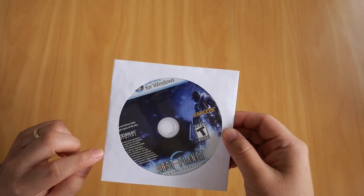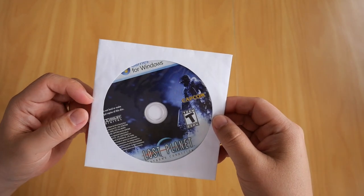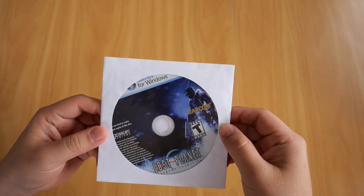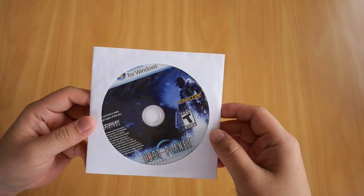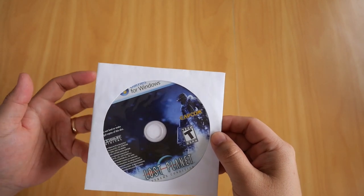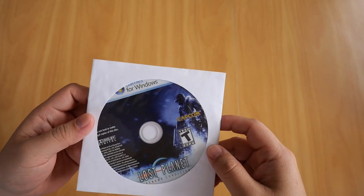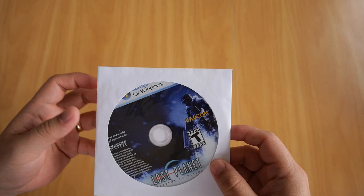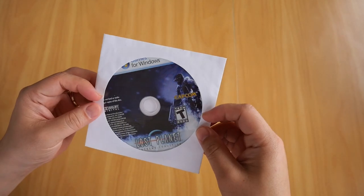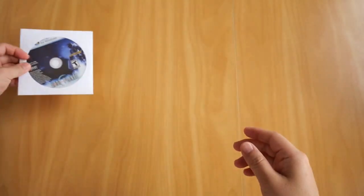Let's start with the first one — here it is, Lost Planet Extreme Condition for PC. This game came out in 2006, and if I remember correctly I got this game free when I purchased my graphics card from my local retailer here in New Zealand. I think it was one of the GeForces that came out way back in 2005. Because the game came free with the GPU, it only came in this paper sleeve right here.